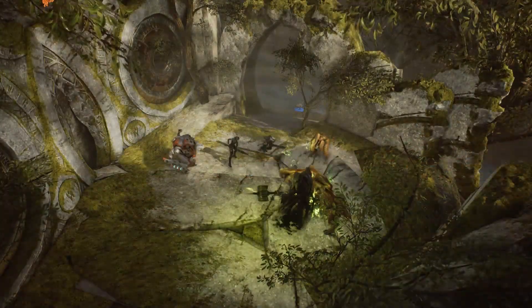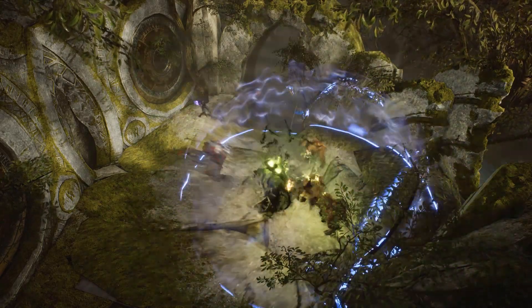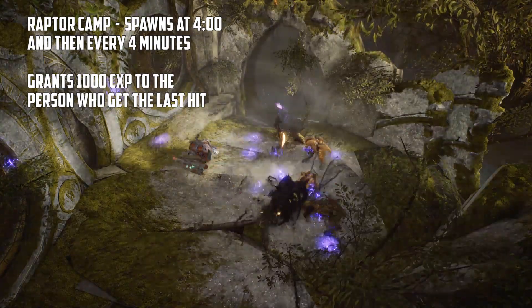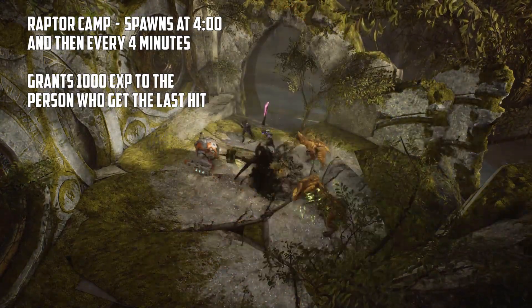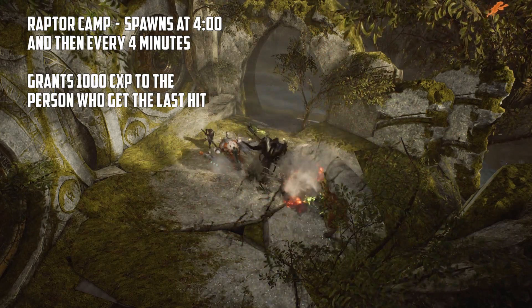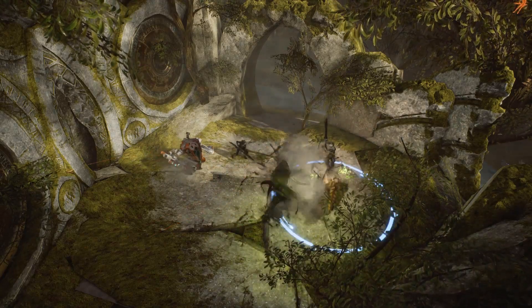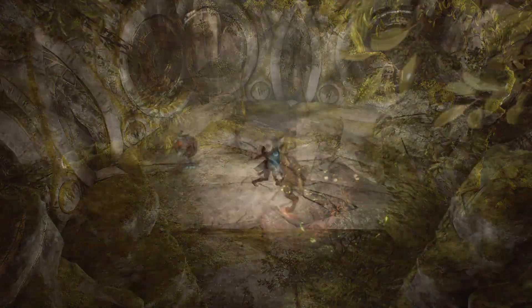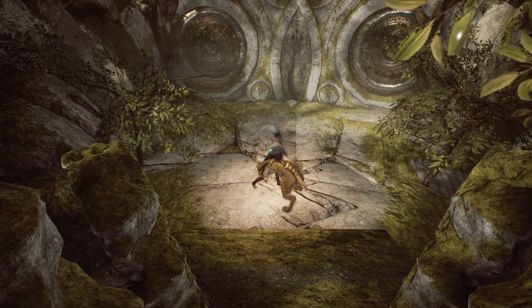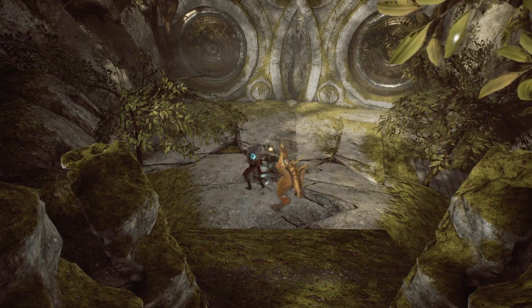This may seem unfair, but to compensate with the prime pit being on one side as well as the removal of the black buff, the raptor camp has been added. These spawn every four minutes up to a cap of three. Each one provides 1000 CXP to the killer, which is exactly one whole car point. These are situated on the other team's side of the map, allowing them stronger control. You will need a team composition to abuse this, such as Chimera, who can slay them early as they're not easy to take down.